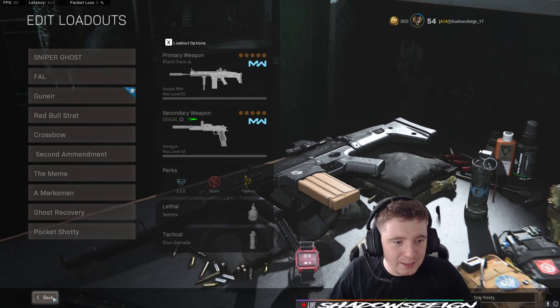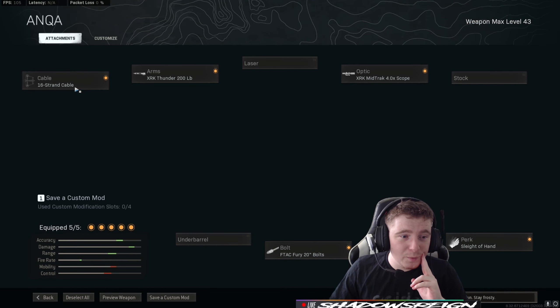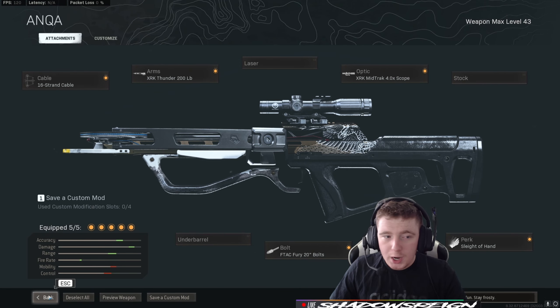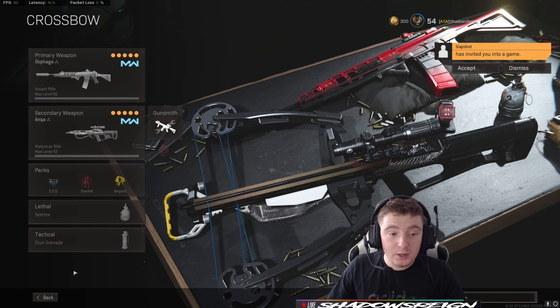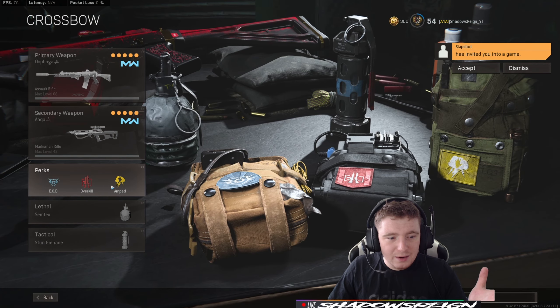Next, the crossbow — because everyone loves a meme. The only special thing about this crossbow is I use the 16-strand cable, which doesn't harm bullet velocity that much but makes the weapon significantly more accurate. I pair that with a Grau because the Grau is just good at all ranges. Standard perks and equipment on this one.